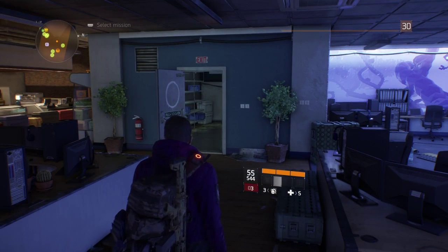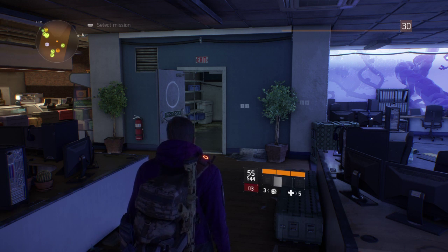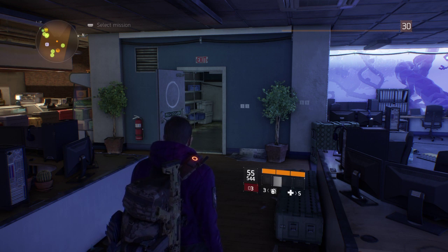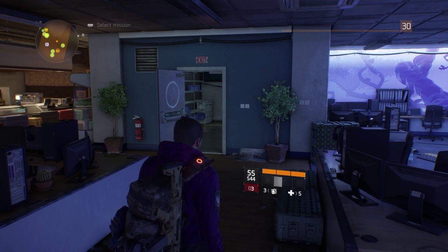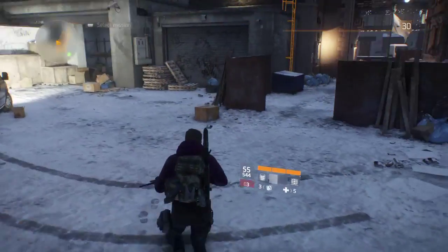I've got a picture — I took a screenshot of when me and my mate met up at level 4 for the first time, when you get off the helicopter and get into New York. I'll show you that now, this will be on the screen right now. That's us at level 4, and if you compare it to now, the difference is quite mad. It's cool — the difference of what your character looks like.